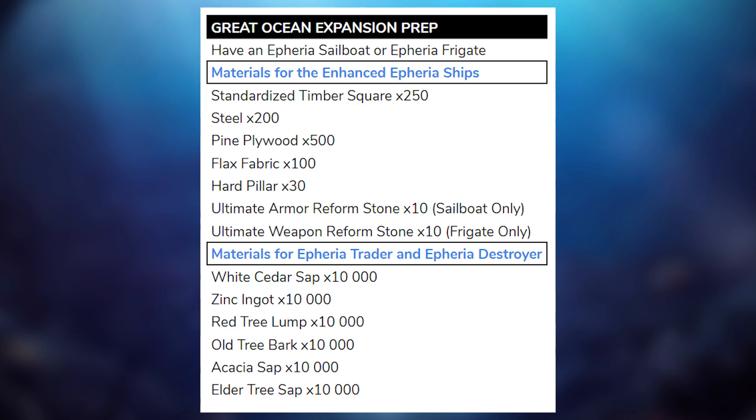This will allow you to do the dailies for sailing much, much quicker. The materials you need for that would be: 250 standardized timber squares, 200 steel, 500 pine plywood, 100 flax fabric, 30 hard pillars. For the sailboat specifically you'll need 10 ultimate armor reform stones, and for the frigate, 10 ultimate weapon reform stones. That's really easy to get — the hardest thing would be maybe the hard pillars and the standardized timber squares. But if you've been making a frigate or sailboat, you probably have some leftover, and they're not that hard to get nowadays with gathering mastery since a lot of logs are going up on the market.